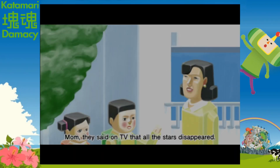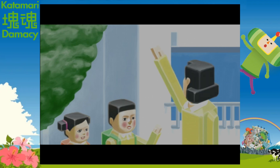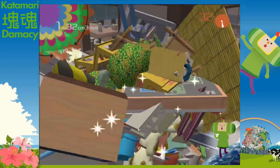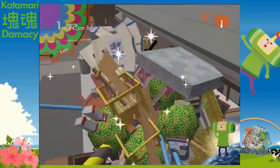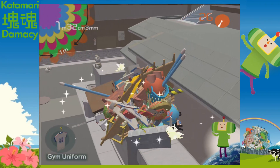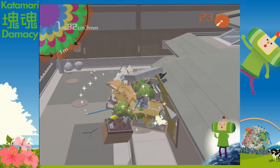In the next cutscene, the kids in the family are trying to tell their mom that the stars are disappearing, but she doesn't believe them. In the next level, we go back to the house, but now an amazing song called The Only Rolling Star is playing — one of the best songs in the game, and it's part of the reason I'm making this video. Since I've spent a long time in this level and I'm good at the game, I pretty much rolled up everything.